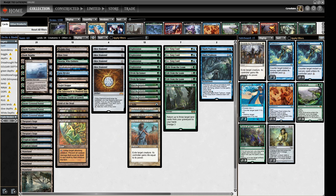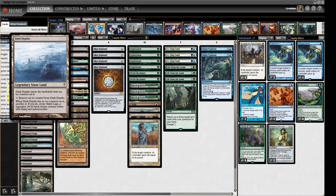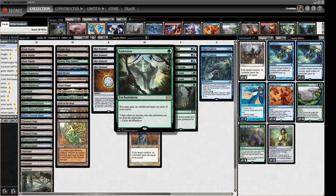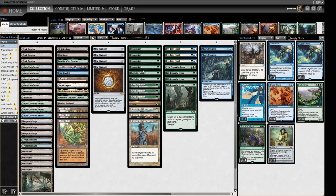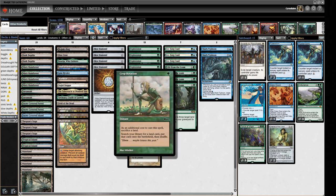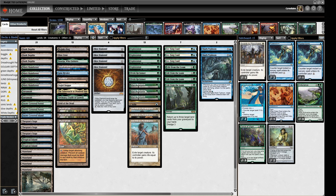We have three Dark Depths and three Thespian's Stage — this is how we're going to make our 20/20. We've got four Exploration so we're going to be a bit towards the landsy type deck. We've got two Elvish Reclaimers, three Crop Rotations, and these are going to try and find us our lands. We also have a full playset of Life from the Loam to try and generate card advantage and dig into our deck.